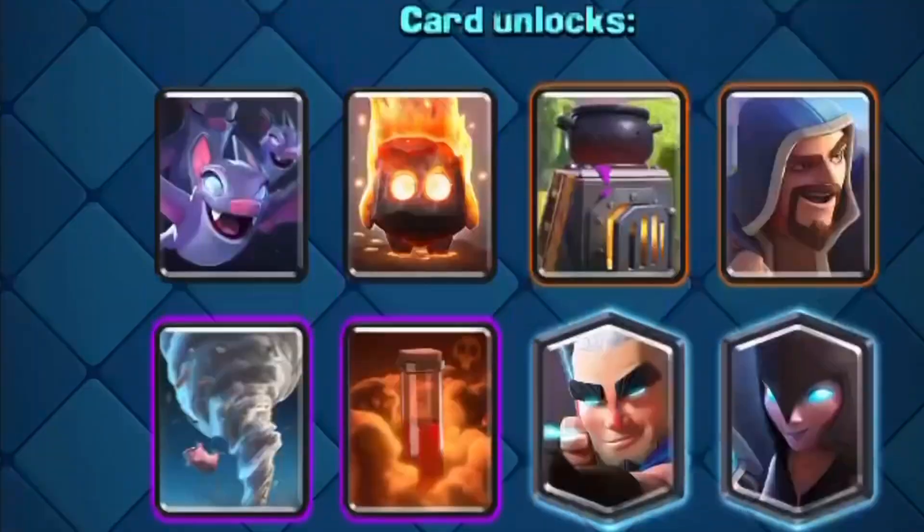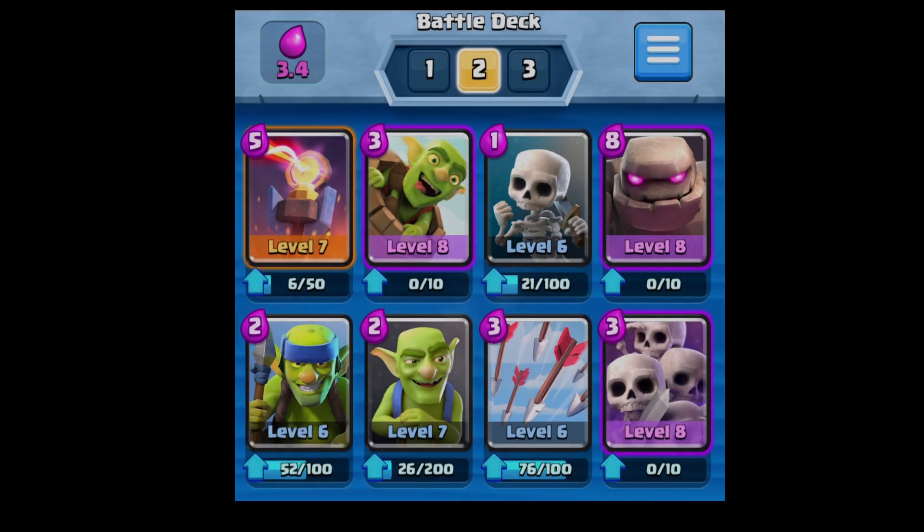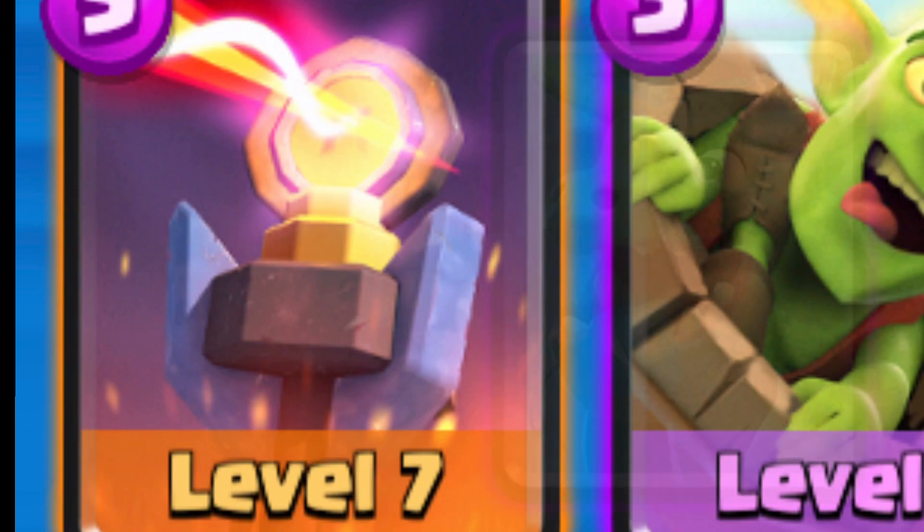This 3.4 average elixir deck is recommended for use in arenas 3 to 5. First, we start off with an inferno tower, which helps take care of air defense and also distracts a lot of cards in general.